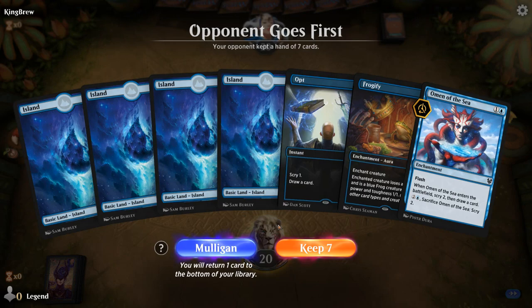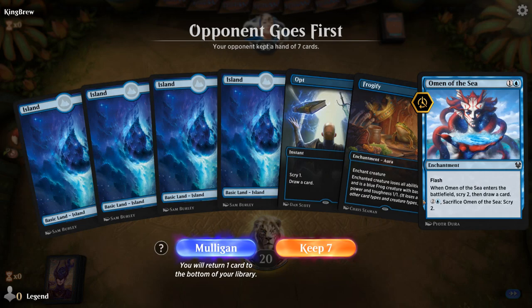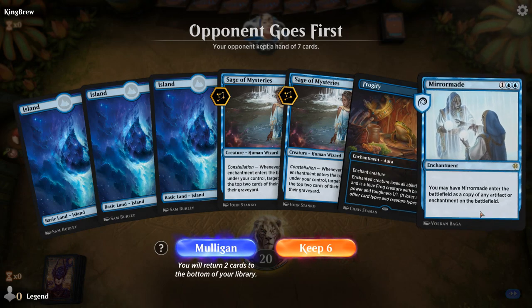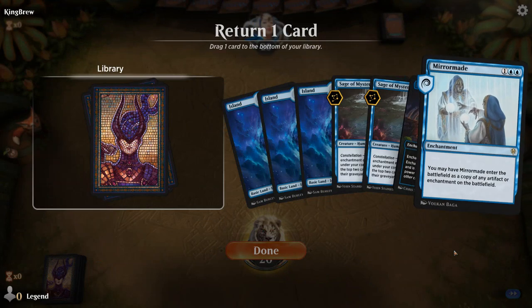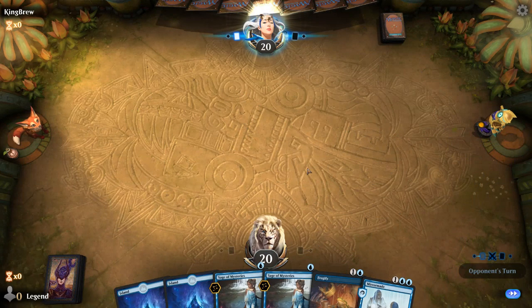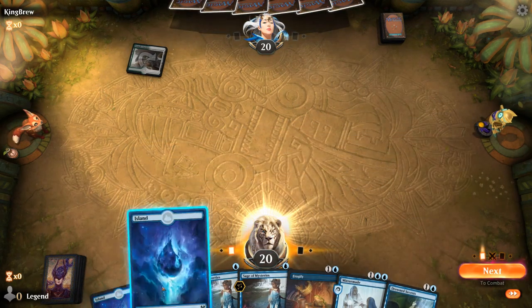Game two — we're on the draw. Don't like an opening hand with four lands and no mill engines, which we really need to have early. The next hand is better: double Sage of Mysteries. Nothing great to copy with Mirror Maid yet — could put a land on the bottom and be greedy since we don't need more than four lands to operate at full capacity. With double Sage we want to keep as many enchantments as possible.